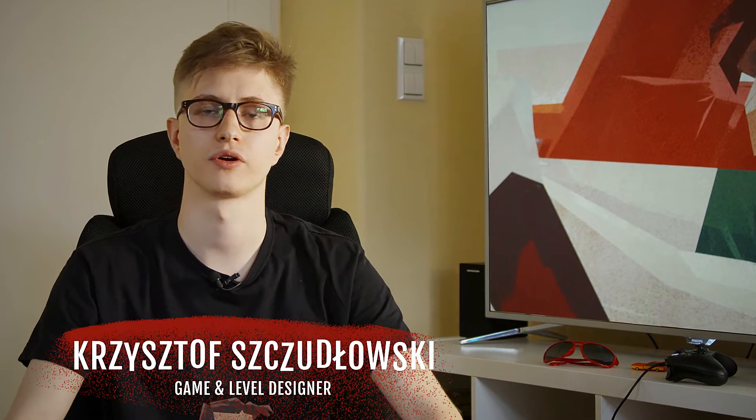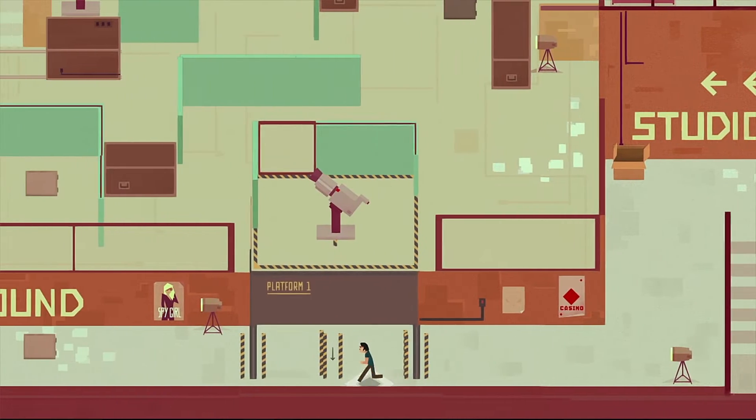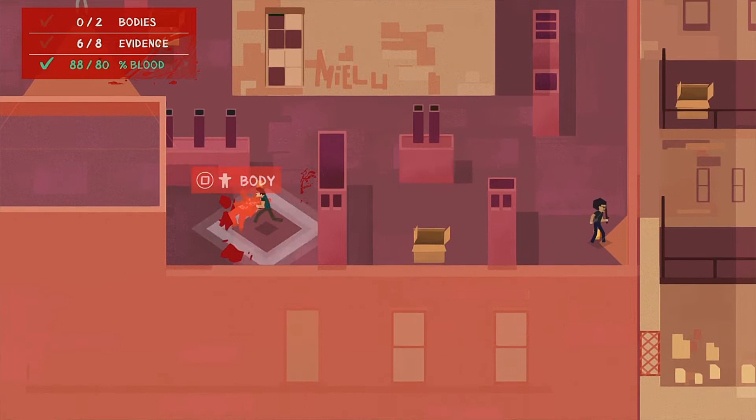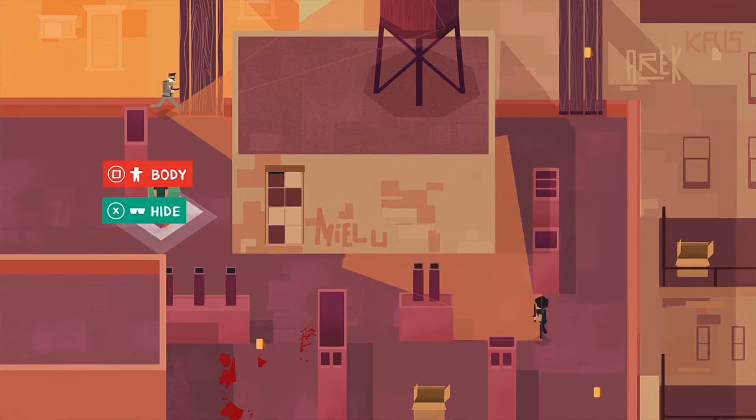In Serial Cleaner's story mode, you will get to know the main character better — Bob Cleaner. He is usually hired by the mob. One day he will be called by a mysterious client who will drastically change his life. You will have a chance to see where the Cleaner lives, what he does in his spare time, and how he interacts with his mother, for example.